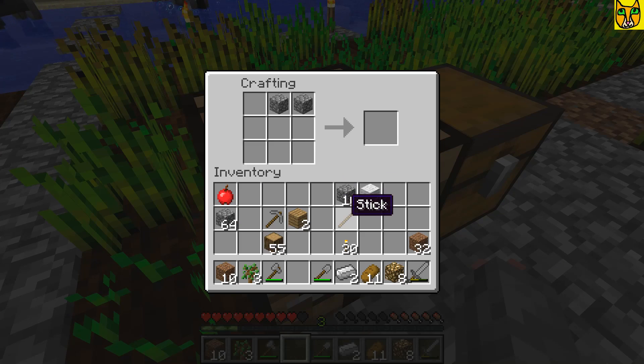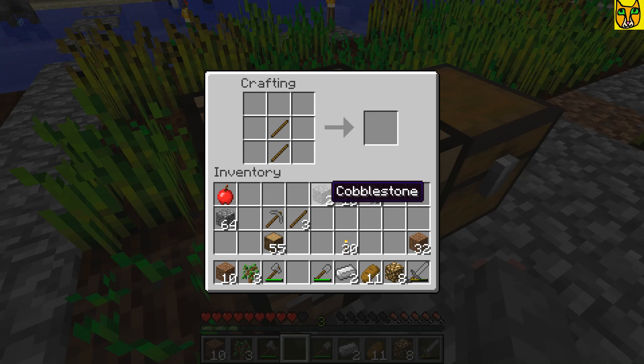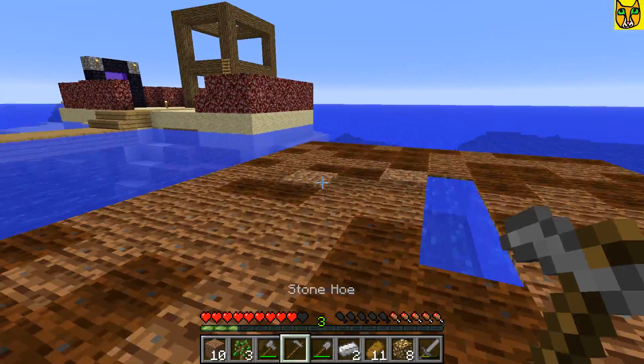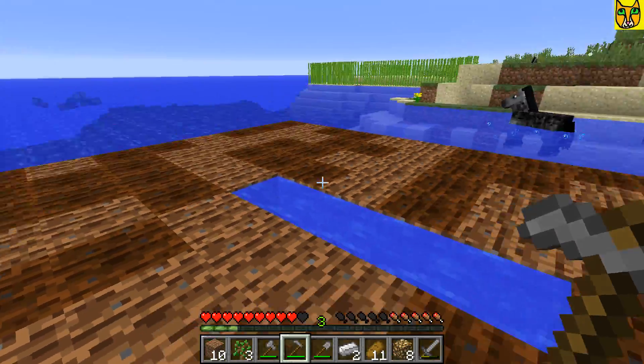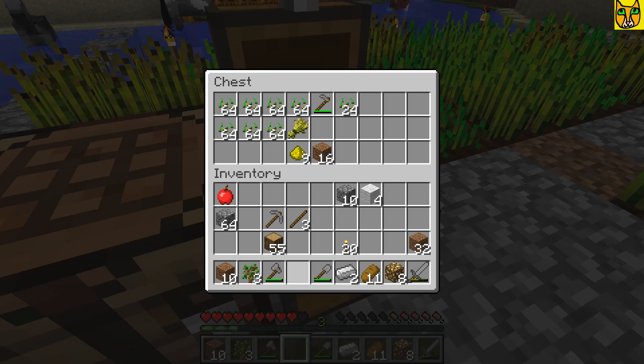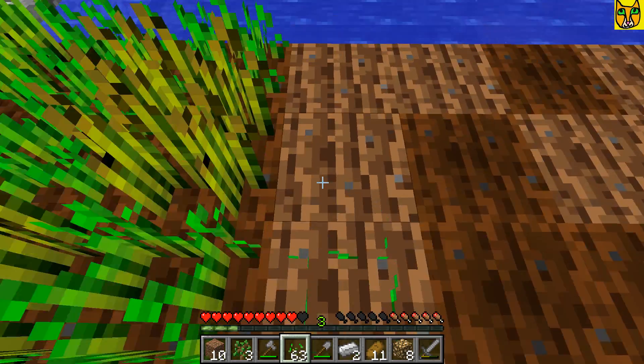Okay, it's almost like a scythe, isn't it? I think I need to make more sticks. There we go — yeah, there it is. Alright, I'm going to go ahead and till this, and then I'm going to put this in the chest. I'm going to take these seeds real quick and just start planting like crazy.